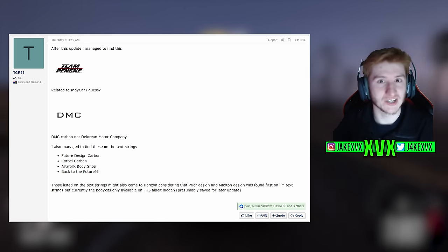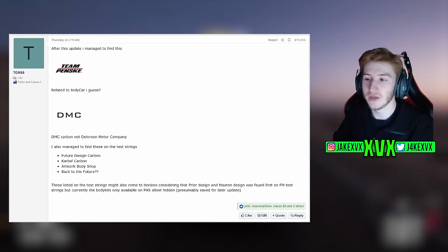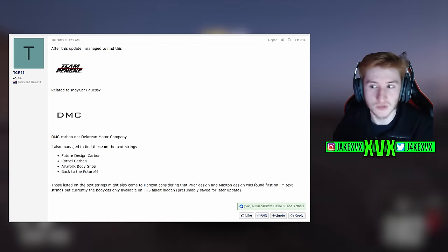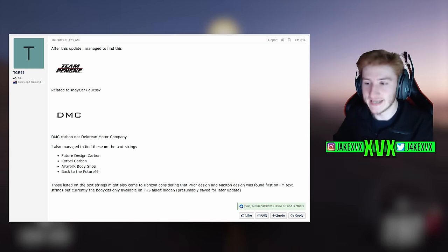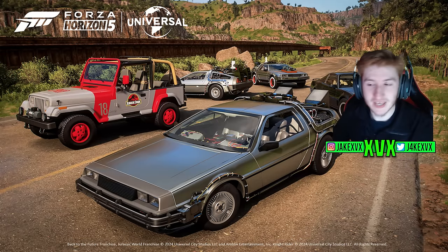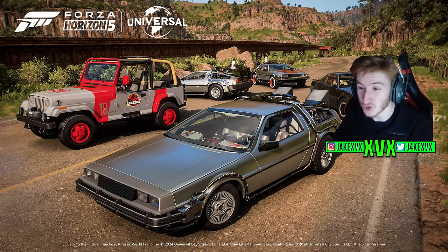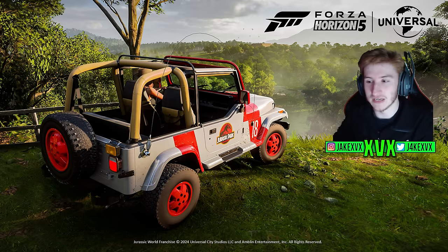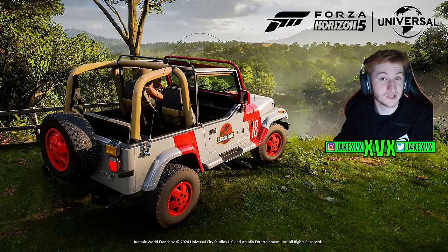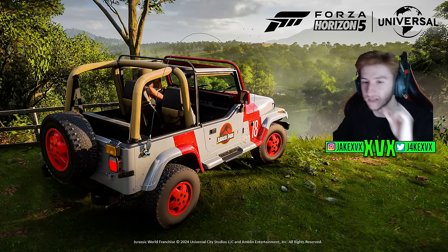As for the Back to the Future car pack — which is very random — this actually explains something. A good few months ago we covered a leak where a Back to the Future text string was spotted in the game files. Back then we had no idea what it meant, but it was found alongside other body kit text strings. Now we're getting Back to the Future cars with body kits — it makes sense. And if you're a long-time watcher, you'll remember there were also some Jurassic Park leaks, likely last year. Sure enough, we've received a Jurassic Park car in the game.